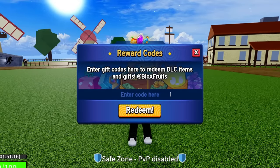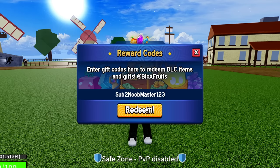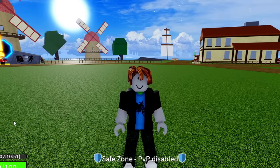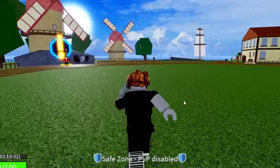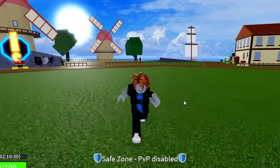The next code is SUB2NOOBMASTER123 — S-U-B, the number 2, then N-O-O-B, M-A-S-T-E-R, 1-2-3. Redeem this code if you guys haven't already — hit redeem. That code gives you guys 20 minutes of double XP, just like that. I do have new codes to show you near the end of this video, so make sure to stick around. I'm also giving away that perm fruit along with any game pass you want.